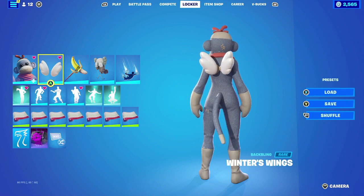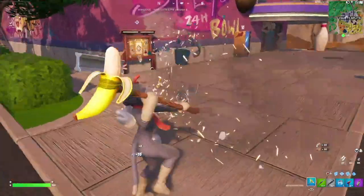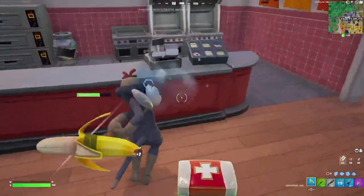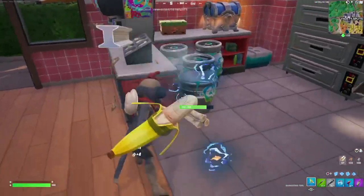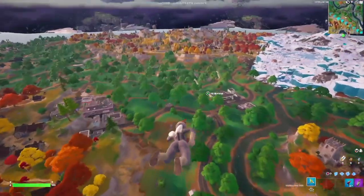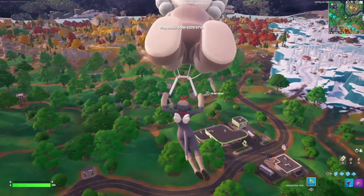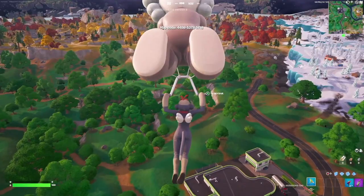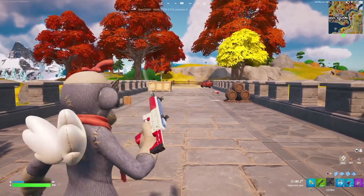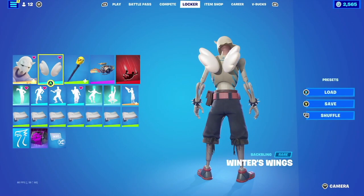Now for our next combination, we're going to be going with the Winter Wings backbling. With the Winter Wings I'm going with a whole playstyle of toys, and we're going to be pairing it up with Monks. With Monks we're going with the default style — it's just a sock monkey and it goes really well with the white aesthetics they both share. Then for the harvesting tool, we're going with the Pili Pig — it's just a banana on a stick but it goes really well because Monks is a monkey. For the contrail we're going with the Spectral Essence, a very universal contrail that goes really well with the outfit. Then for the glider, we're going with Far From Home — the aesthetic matches really well with the color scheme and the toy factor of this combo. For the wrap, we're going with the Woolly — a simple ugly sweater wrap obtained for free during last holidays, with white and red aesthetics that go really well with Monks.